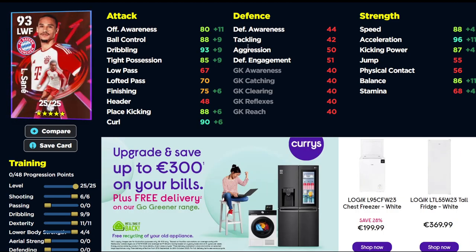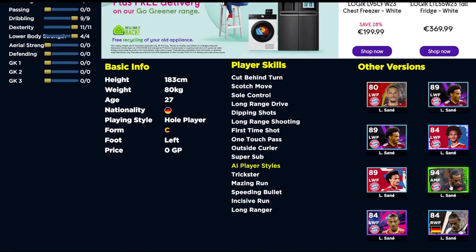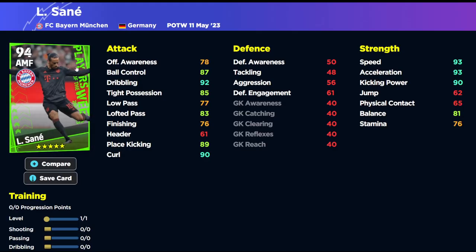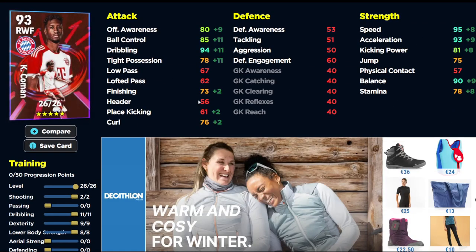Sané has a similar issue — balance isn't too bad, tight possession isn't too bad, but he can't pass and can't shoot, and you can get very similar on the standard GP marketplace. He is rapid fast and does have some good finishing, with 75 dribbling, 93 acceleration, 96 balance, and good player skills with one-touch pass — he's listed as a prolific winger. The previous whole-player version of Sané was the best version they ever released — an absolute insane beast — but this one doesn't compare to that.